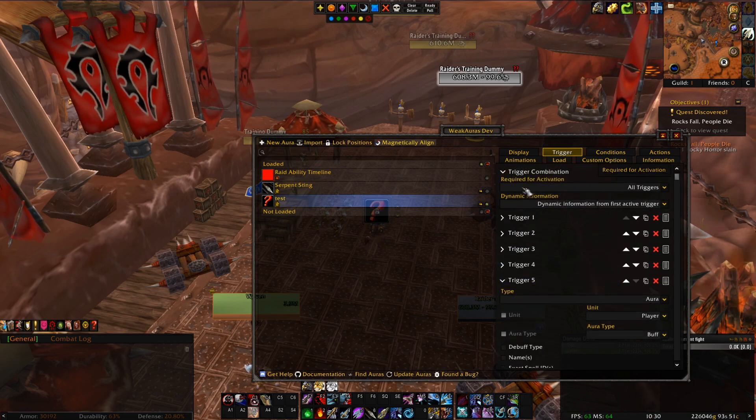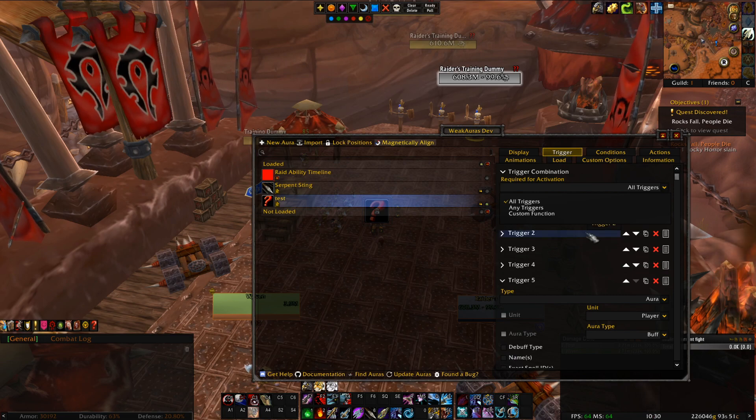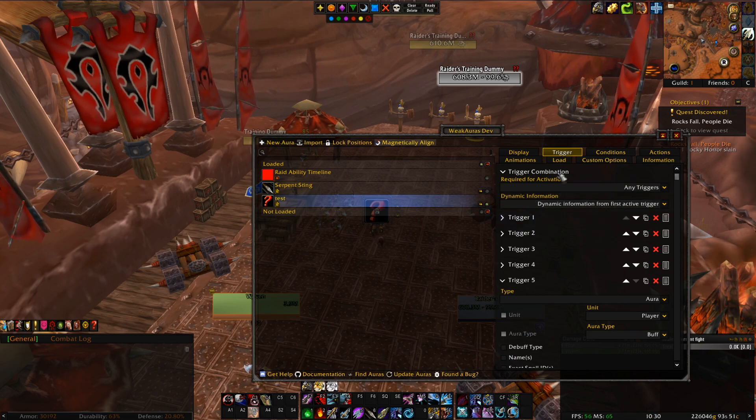Over here on the top, you can say the weak aura will only activate if all these triggers are active. Or in another scenario, the weak aura will appear if any of these triggers is active — so if trigger one is active, the weak aura appears; it doesn't need triggers two, three, four, or five.